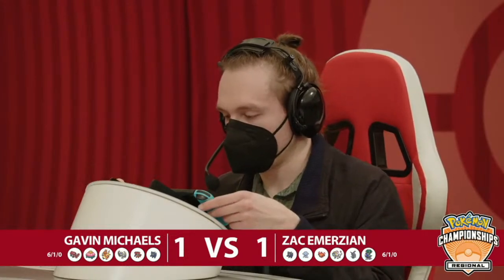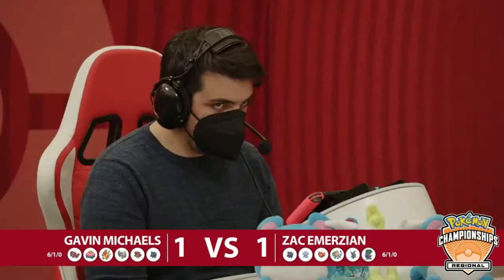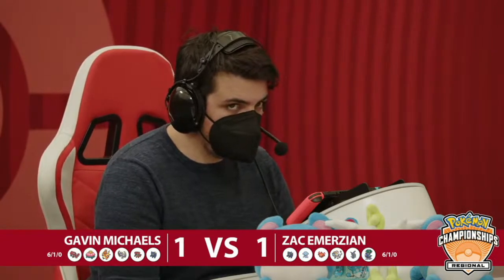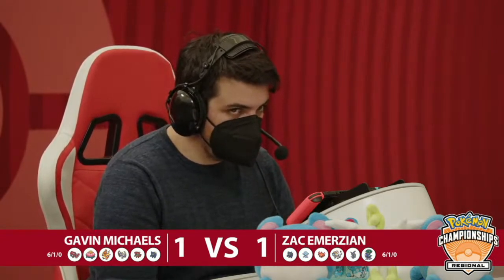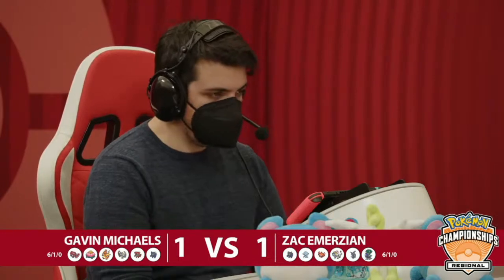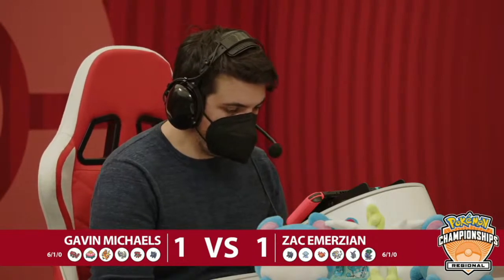It was a very tough spot for Gavin. I will say this is one of your 50-50s — if you Protect Groudon and he doubles your Lunala, you lose. If you don't Protect Groudon and he doubles your Groudon, you lose. There's only one scenario where you come out okay: don't Protect Groudon and he doubles Lunala — but doubling into Lunala, yes, you stop Trick Room, but then Groudon gets the spread attack. You needed to maybe Protect the Groudon there — Protect the Groudon and he doubles it, then you get Trick Room up. That would have been the play.